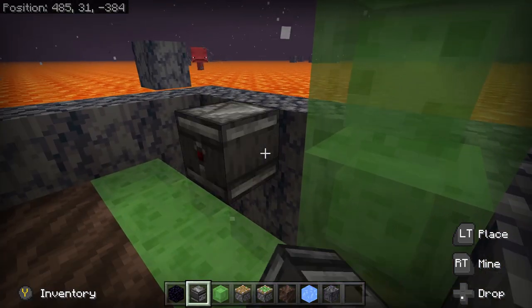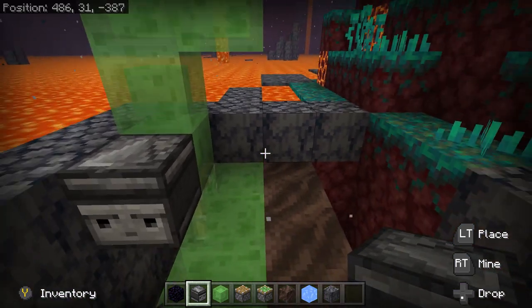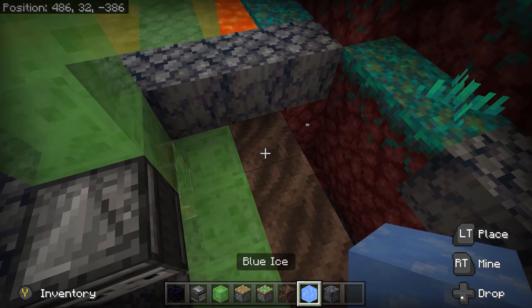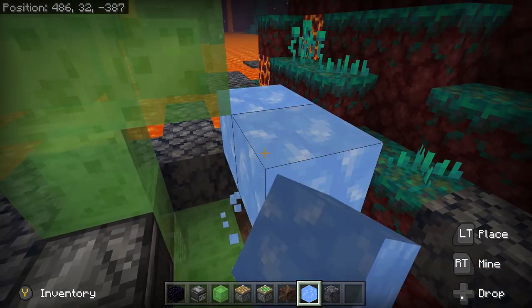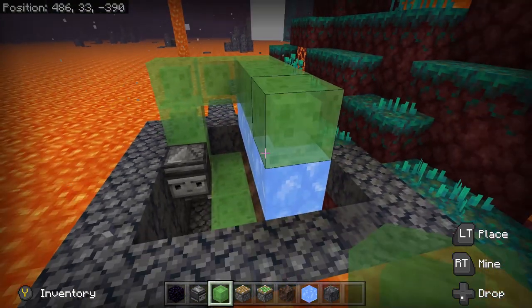And then an observer observing it. Then we can go ahead and delete it. Now let's go ahead and place down another temporary block. And bring some blue ice across the soul soil. Followed by some slime blocks on top of it.